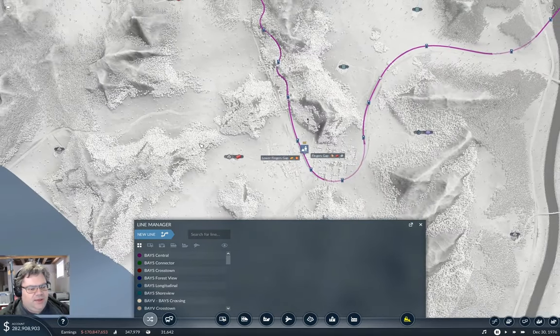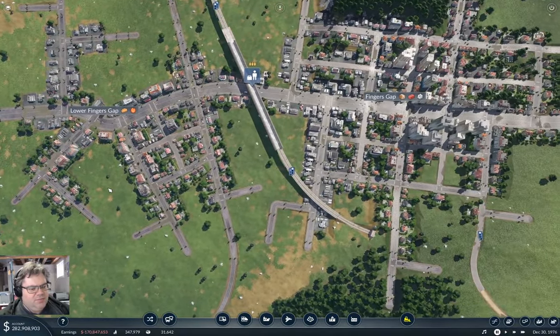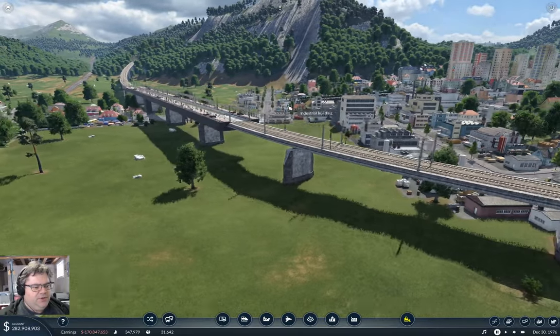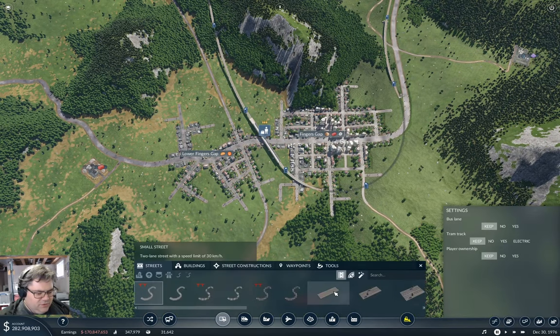However, it is necessary to get a local transport setup here for Fingers so that everybody can get to the train station and around the town. The only line we have in Fingers Gap here is the train line, so it's time to come along and build in some local transportation.